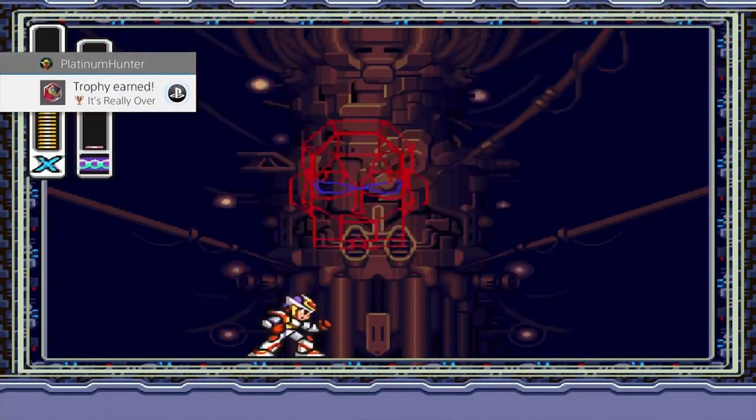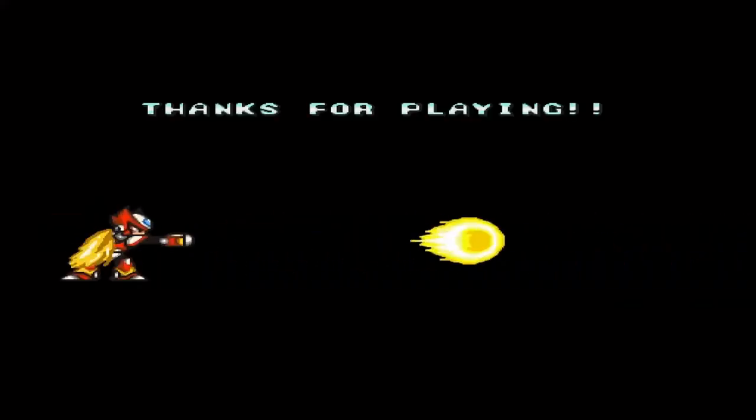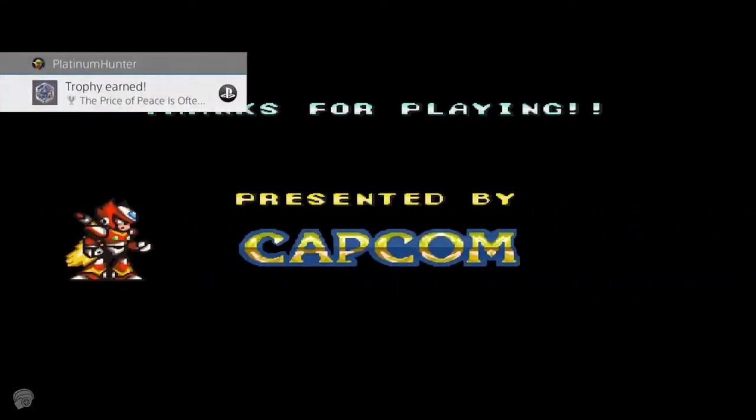After defeating the virus form of Neo Sigma you'll get the 'It's Really Over' trophy — I told you I got ahead of myself earlier. Once the 'Presented by Capcom' screen appears, you get 'The Price of Peace is Often High' trophy for beating the game without Rookie Mode.